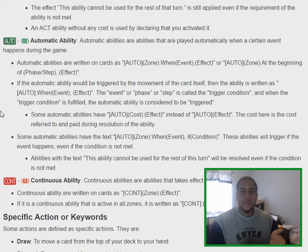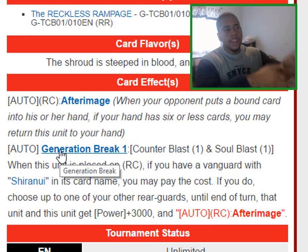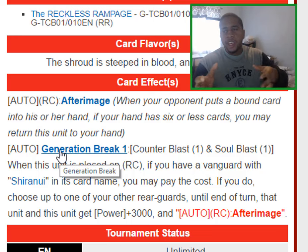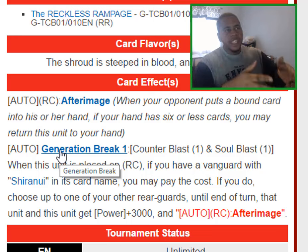Going back to our Glimmer Breath Clone card, it says: 'When your opponent puts a bound card into his or her hand' — that's the event — and then there's a comma separating the event from the condition. What's not explicitly explained in the Auto condition mechanic section of the wiki is that the condition is not checked until the resolution of the ability.